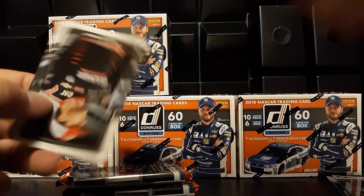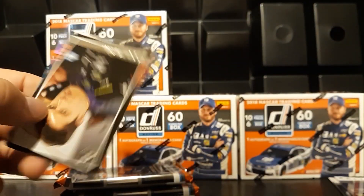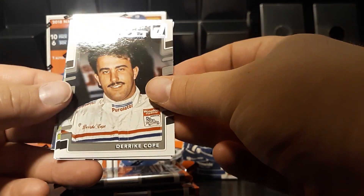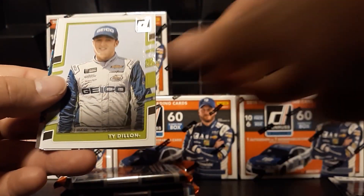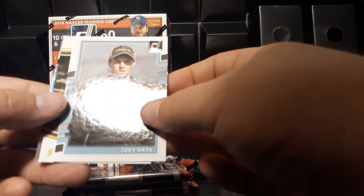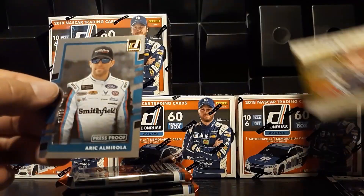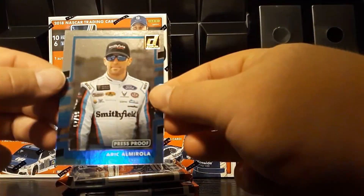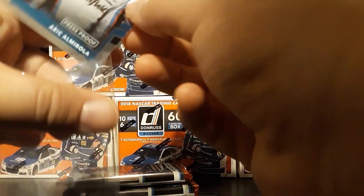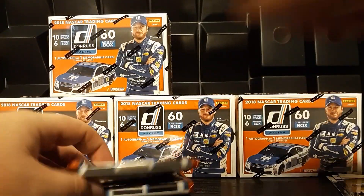Paul Menard, Rocketman Ryan Newman name variation, David Reagan. Thank you Donruss for flipping these every which way. Derek Cope, Ty Dillon, Brad Keselowski, Joey Gase, Race Kings Ryan Newman, and Eric Amarola Press Proof — that is numbered to 99. So a nice numbered card for the first box.